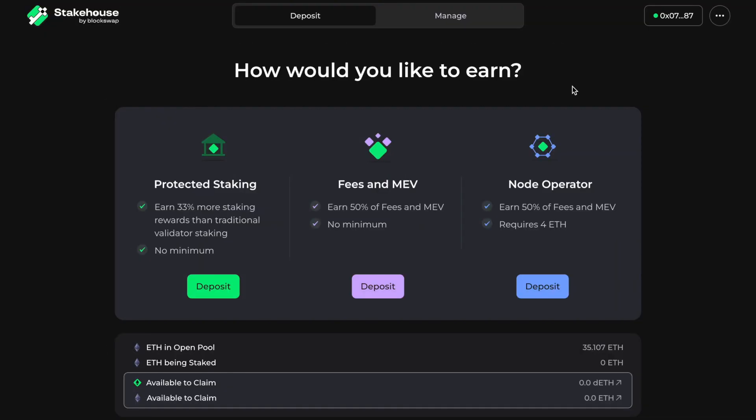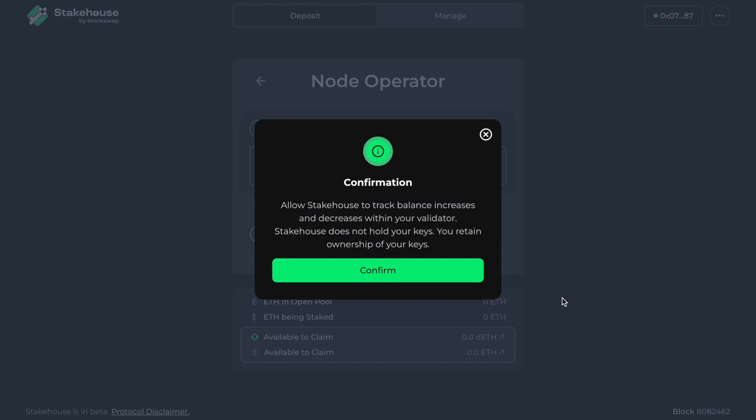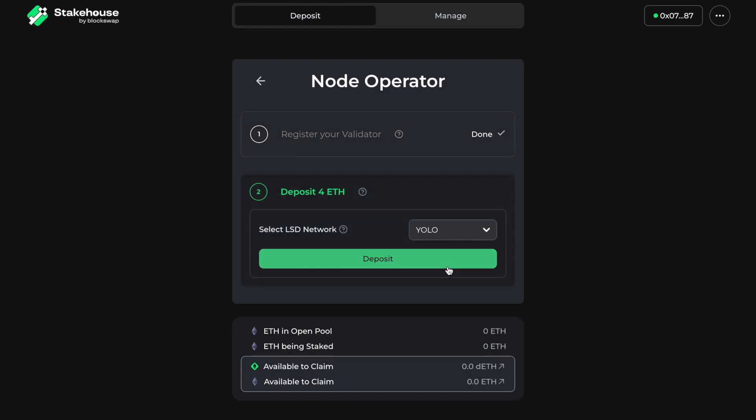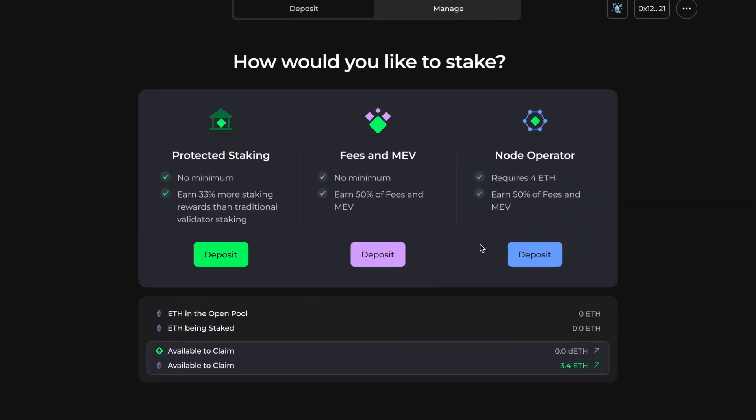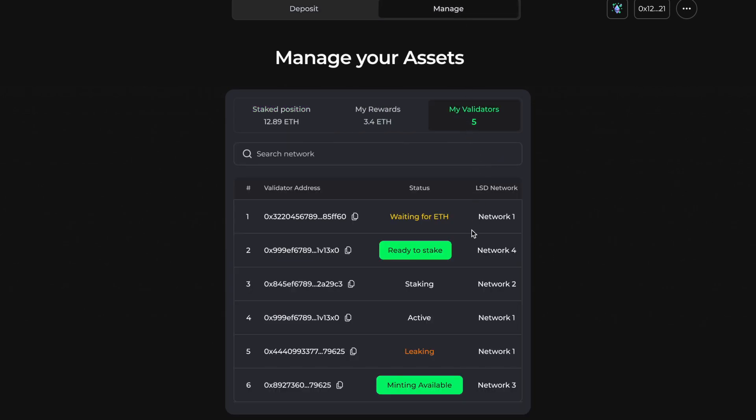Once you have your validator keys downloaded on your computer, navigate to the LSD Network's Testnet dApp and click Deposit under the Node Operator section. From here, simply import your Keystore file and deposit 4 Goerli ETH. Once you've done this, you can monitor your validator status under the My Validators tab on the Manage page. When your validator is ready to be staked, click Stake and then wait until it is ready to mint derivatives. Once it's ready, mint the derivatives to start accumulating MEV and fees.